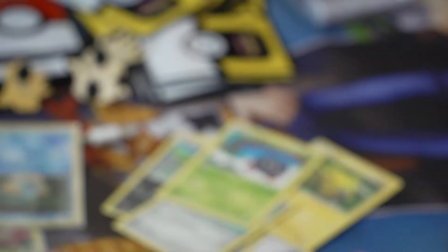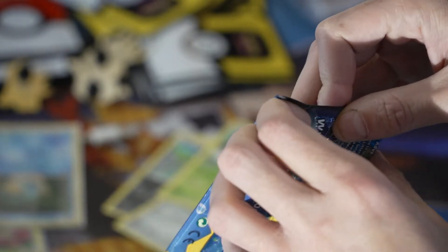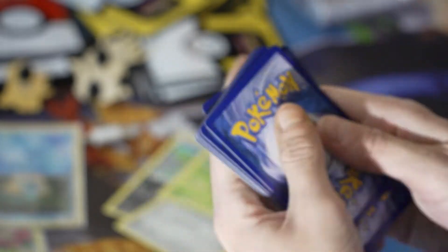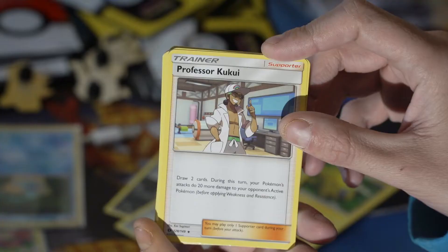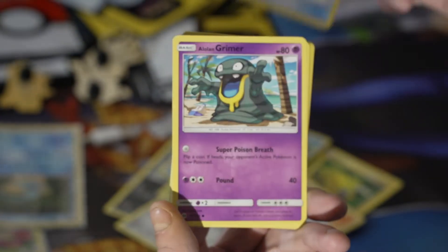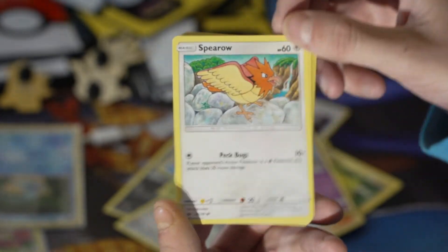I need to fix this angle just a little bit so I can sit better, and this mic wire. There's a Sun and Moon — I didn't mean to grab Sun and Moon but I did. Three to the front. It's Sun and Moon so there's an energy. Professor Kukui, Araquanid, Nosepass, Alolan Grimer, Spearow.